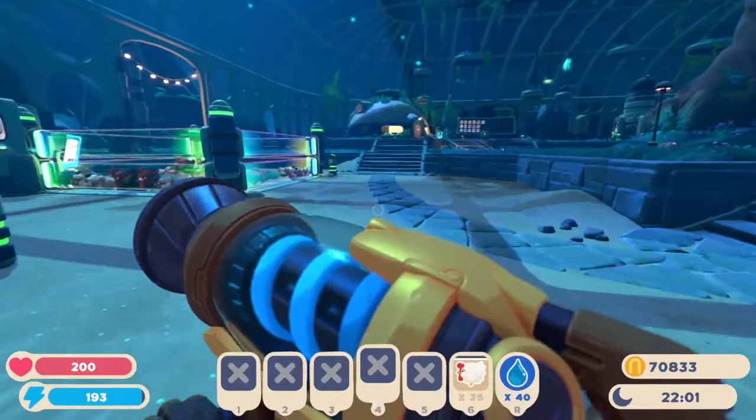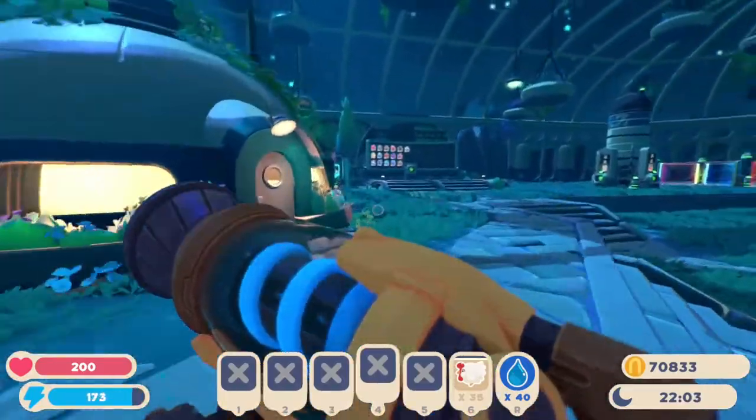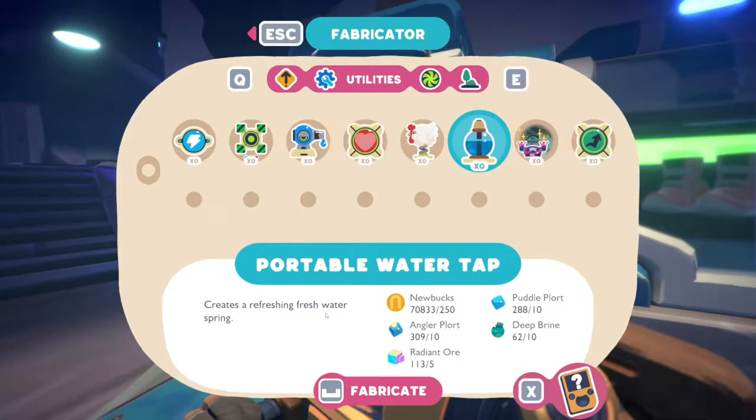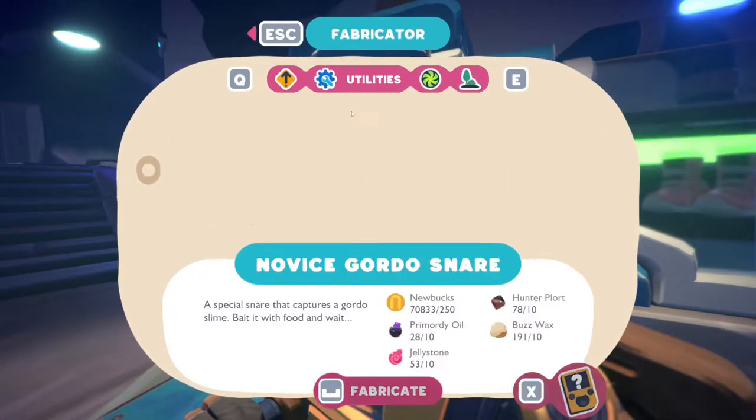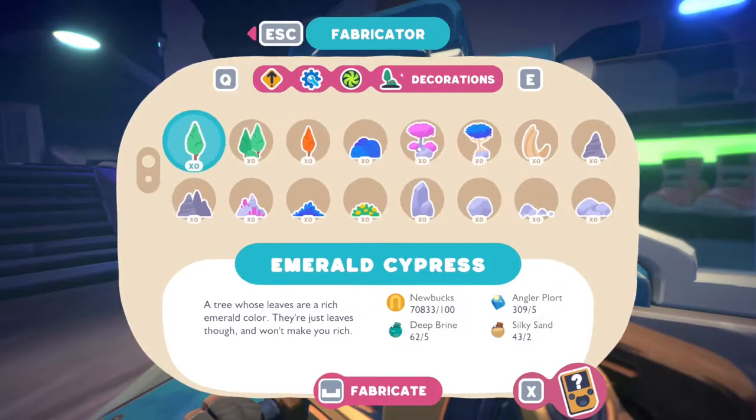So wait, what does a portable water tap do? That seems super pointless. 'Creates refreshing fresh water.' But what's the purpose of it? And what is the Novus Gordo snare? A special snare captures a Gordo slime — bait it and wait. But what's the purpose of the Gordo slimes? I don't understand. Am I missing something? Is there a reason we would want to capture them?